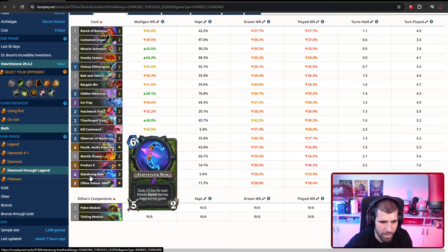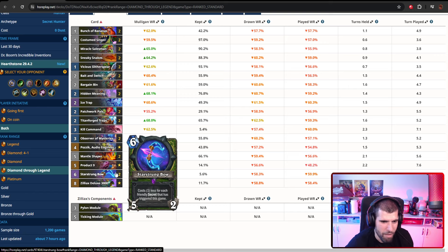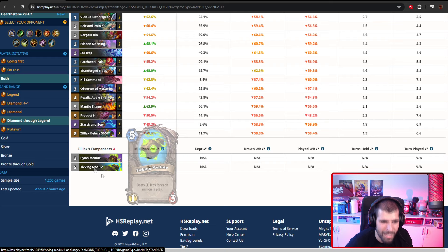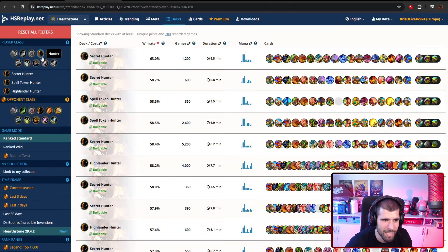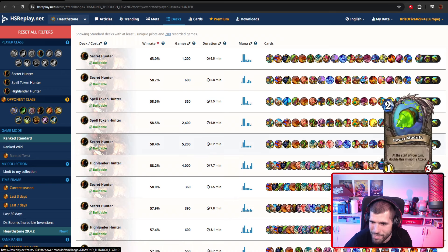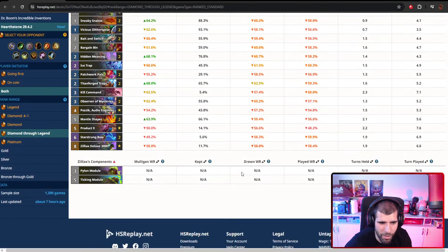We have the Starstrung Bow, which gets discounted by triggered secrets — so this can get very discounted very quickly. It's a lot of extra damage; if you discount it well, it could be something like four mana for twenty damage across four turns, which can be pretty annoying. And lastly we have Zilliax — this one goes for the +1/+1 module as well as the 'costs one less' module. The other Zilliax variant that grows was also interesting, but we'll have to test out how this one feels.